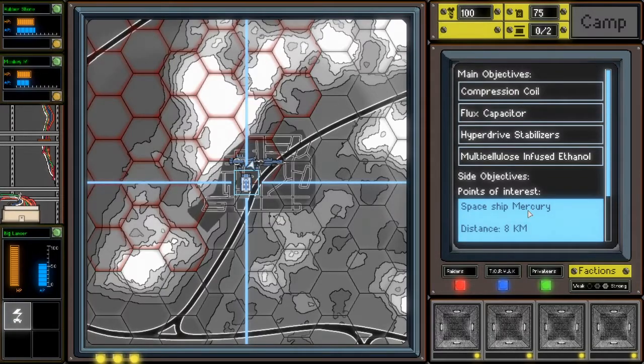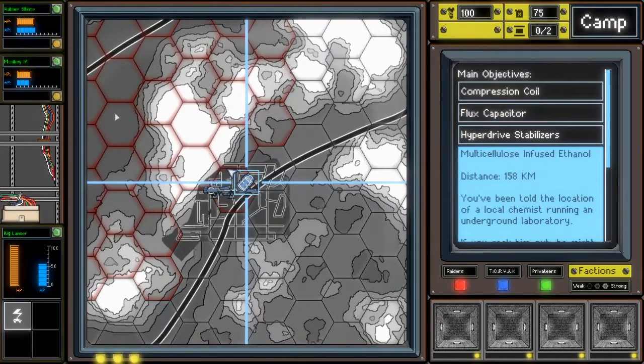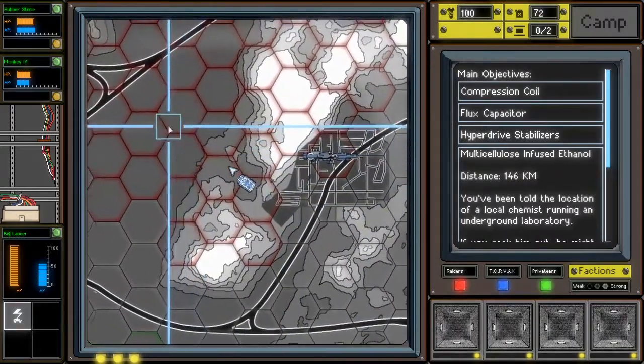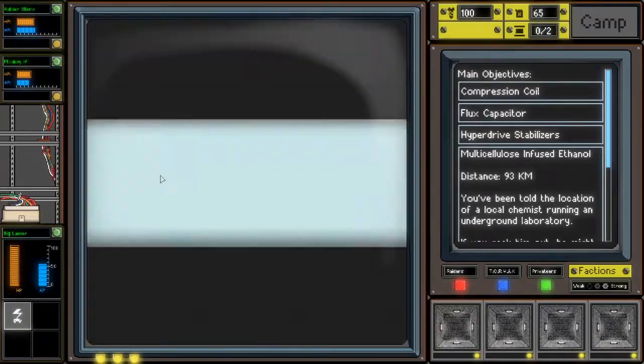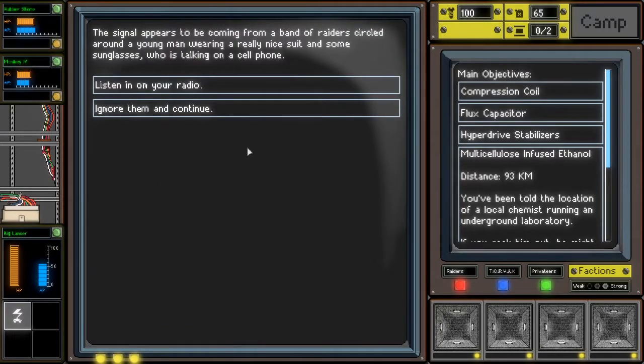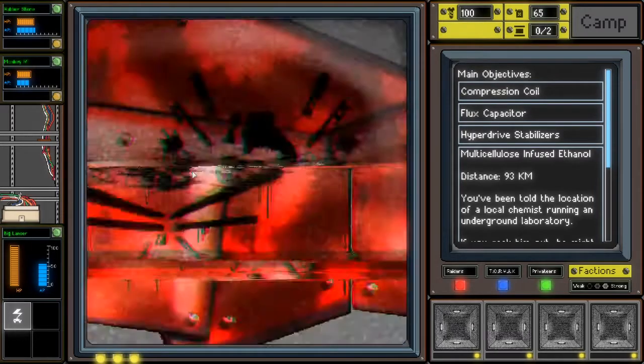Side objective. Points of interest. Spaceship Mercury - oh, that's this ship. Let's find the multicellulose-infused ethanol first. There's a side quest here. The signal appears to be coming from a band of Raiders circled around a young man wearing a really nice suit and some sunglasses, who is talking on a cell phone. The leader of the Raiders is yelling very angrily at the man, who keeps talking on his cell phone with a calm demeanor. He looks at the leader blankly. Within seconds, a phone in the bandit leader's vehicle rings. The leader picks it up and his face gets instantly pale. He begins yelling at his men and they all get back into their cars and leave - they're heading straight towards your convoy. Ready the weapons!